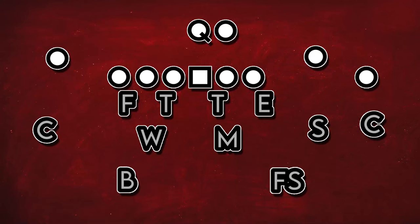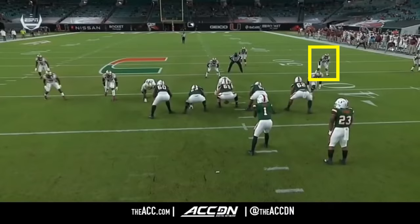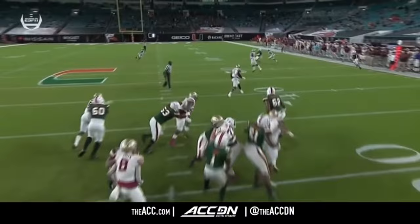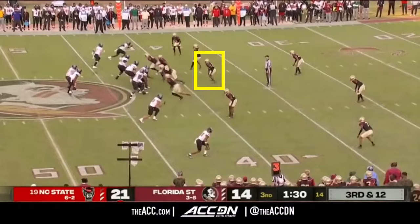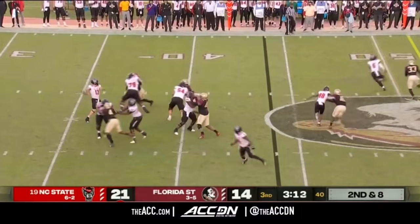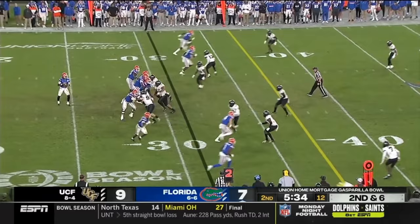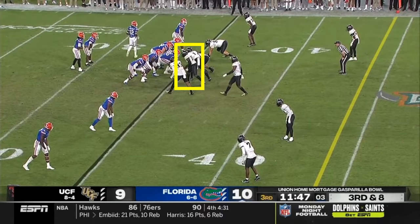A lot of the focus in coverage goes on these corners and safeties, but in reality they can't get their jobs done if they can't trust the guys underneath them in coverage, and that's been a big problem for FSU in recent years. This started to change as the year progressed and Kalen Deloach got a little bit of footing, but overall the linebacker room hasn't had enough speed and agility. This past offseason, FSU bolstered the linebacker room with Bethune Tatum from UCF, and it'll be interesting to see if he can improve this linebacker core's abilities in coverage.